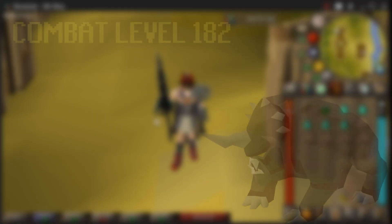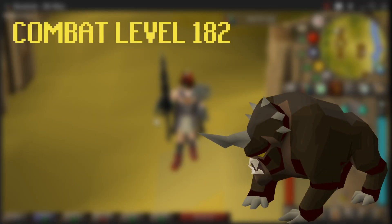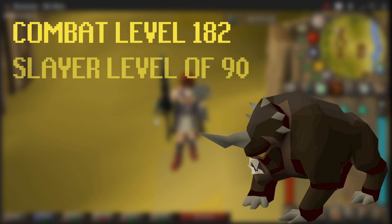These Dark Beasts are level 182 which require a Slayer level of 90 in order to kill them. This monster uses melee and magic attacks but they only use magic if you're not in melee distance, so make sure you stay in melee range in order to take the melee hits only.